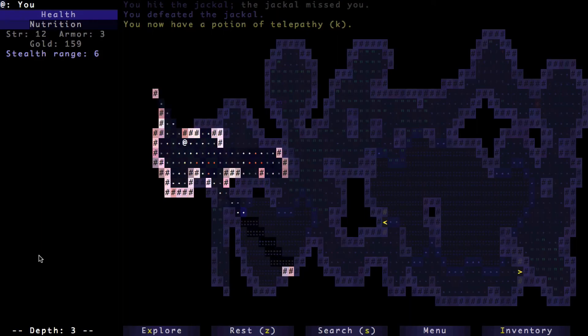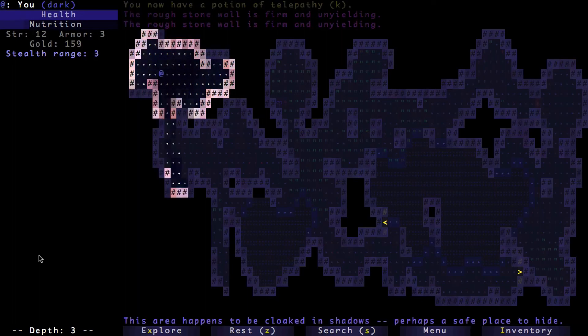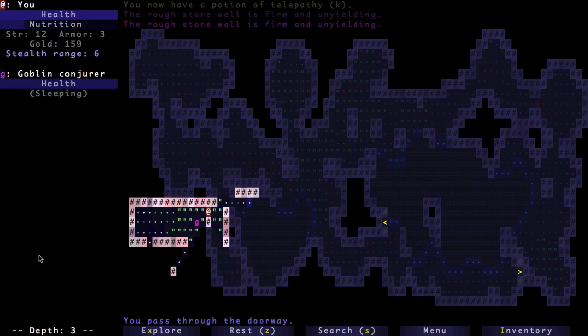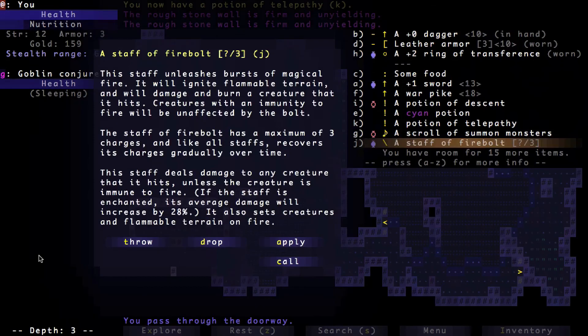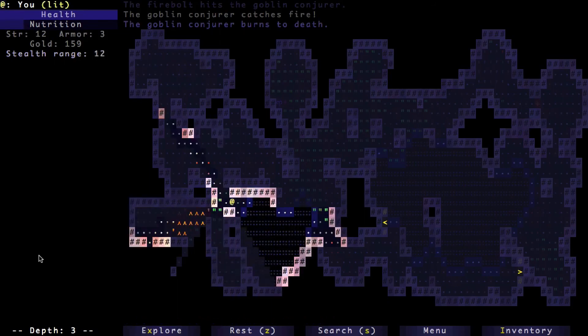I picked up a potion of telepathy — I could see all the monsters if I wanted to, but I don't really. I'm just looking for a scroll of enchanting or a potion of strength, which will let me wield that sword. That bastard right there is a goblin conjurer — they've got little missile weapons they can shoot and it really does you in. I killed it; those are probably the most dangerous enemy on the lower levels.